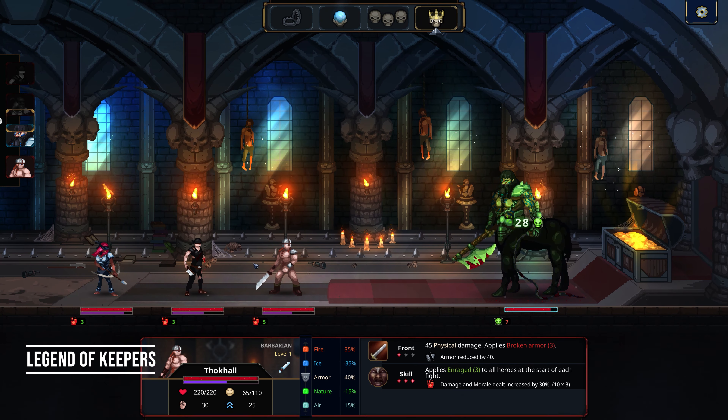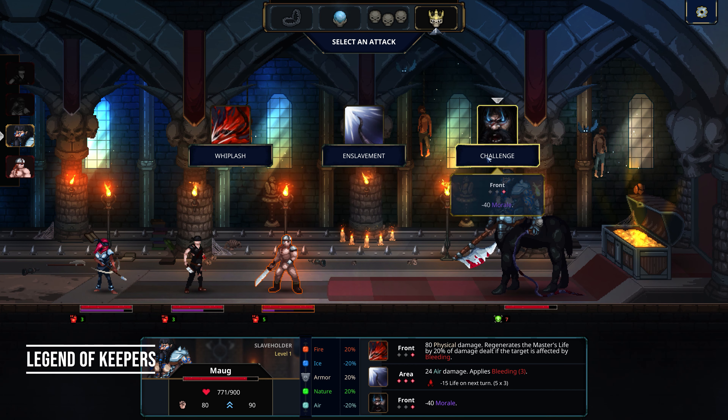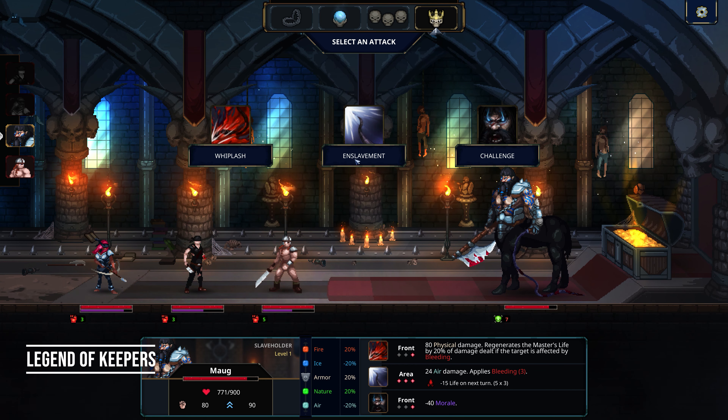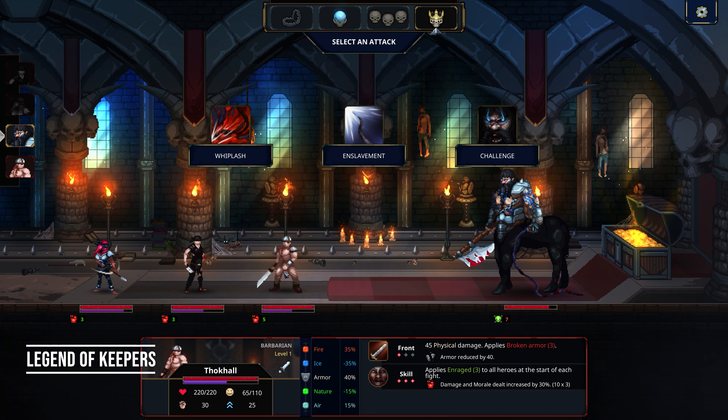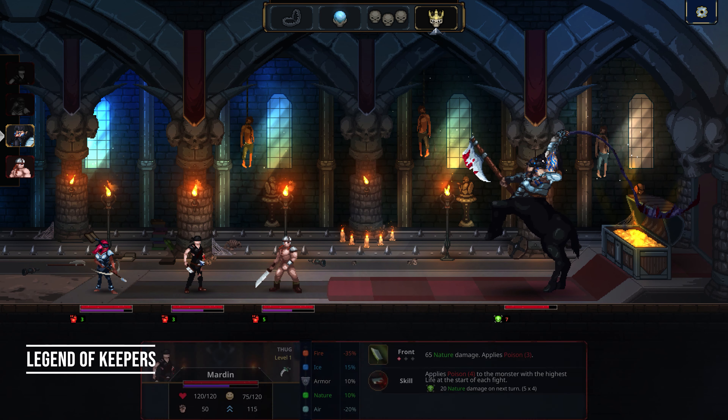The game has the classic array of elemental and magical abilities for you to consider while you play, such as fire, ice, or air strengths and weaknesses. While the game lacks a story arc, it makes up for it in its novel twist on roles in a dungeon strategy game.